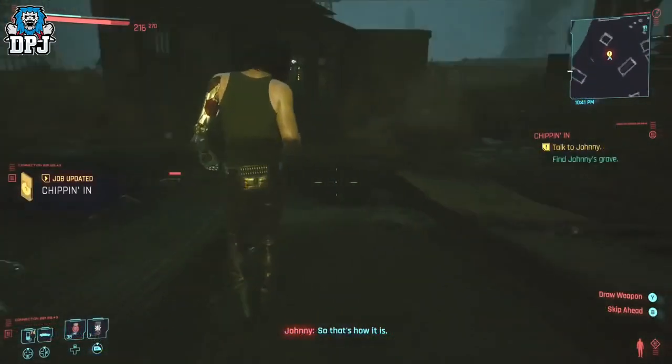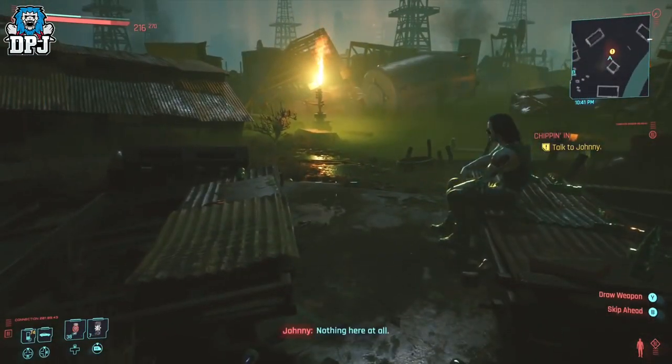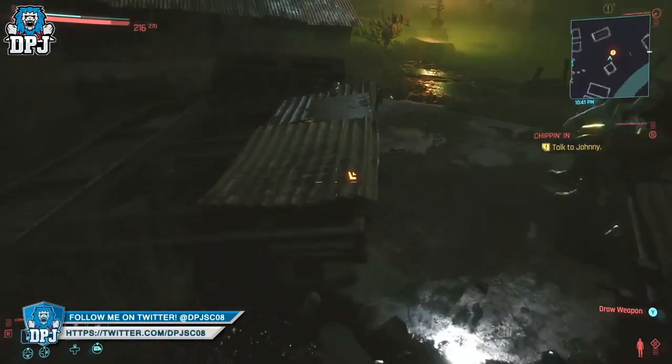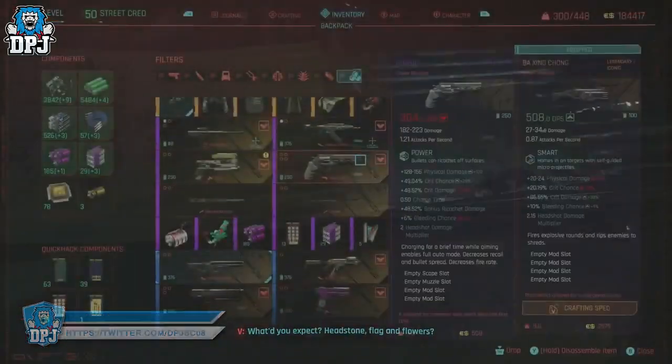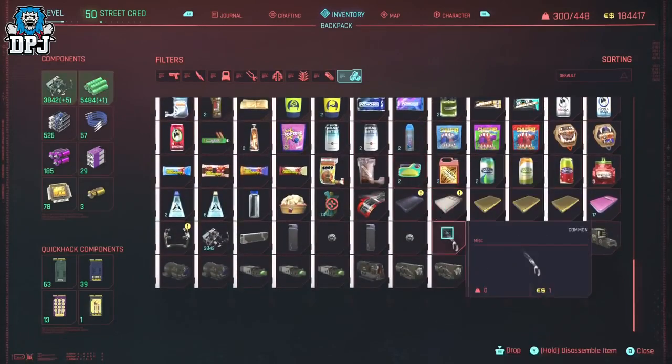A little advice from here: continue on with the mission where you take Johnny to his grave, but do all you can to befriend him — you want to be pals with Johnny. Completing this mission you are also rewarded Johnny's sunglasses and vest along the way. You also get Johnny's arm here, and it comes in the form of a hologram, but there's no indication that you get this. If you go into your backpack you'll see a common item which looks like Johnny's arm.